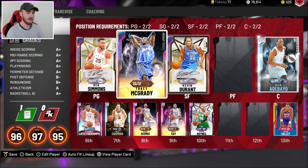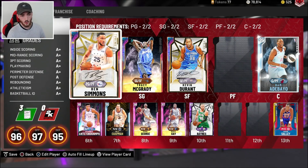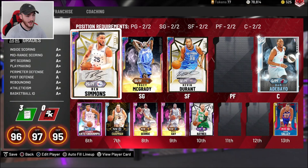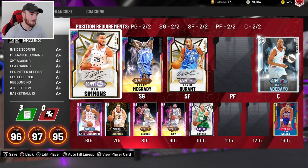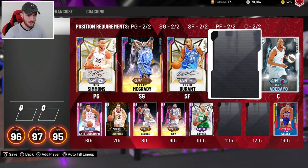These three cards right here I really want to keep. I would sell Ben Simmons, but I don't know what the Prime Series 2 collection reward is going to be, so I don't know if I'm going to need to keep him or not. I'm going to hang on to him for now. I guess I could sell him and buy him back — not Evo — maybe get some MT that way.